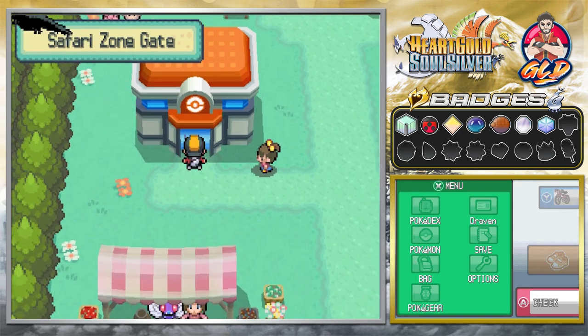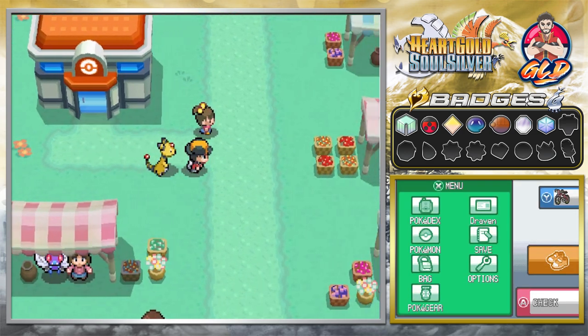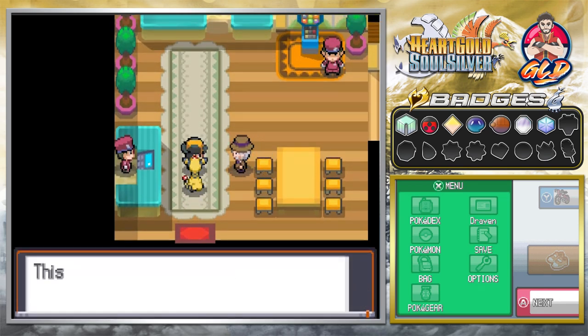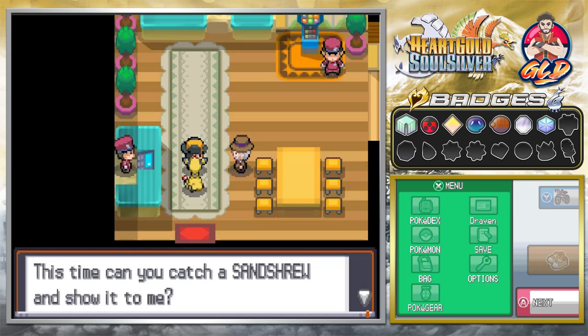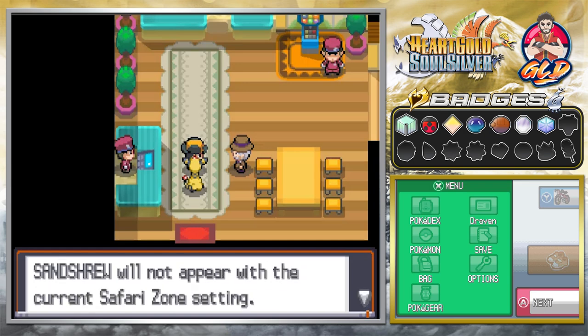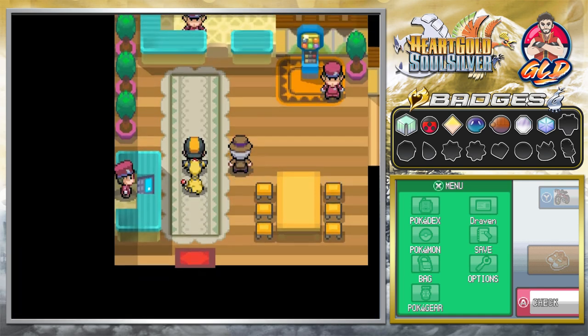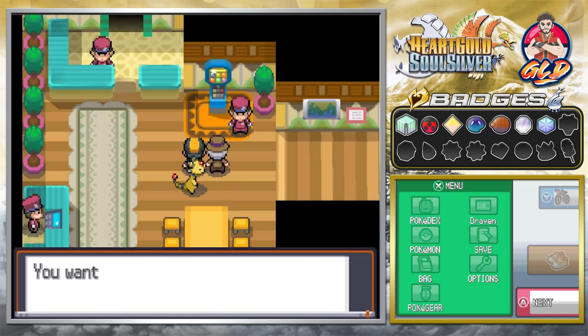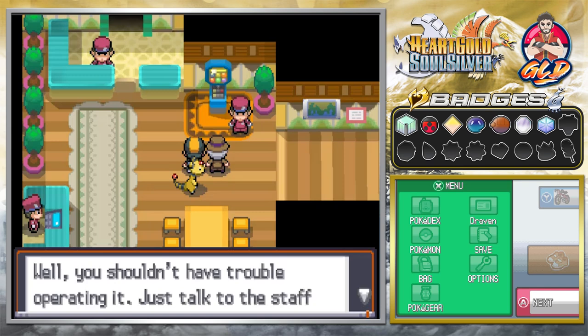I'm taking a little bit of a side quest, but who doesn't? So let's go back into the Safari Zone and see what Baoba has to say. He notices us and says: 'I've been waiting for you. The test is ready. Can you catch a Sandtrue and show it to me?' Sandtrue will not appear with the current Safari Zone setting, but this sophisticated high-tech machine lets you customize Safari Zone areas. He calls it the Area Customizer.